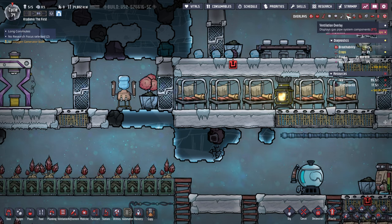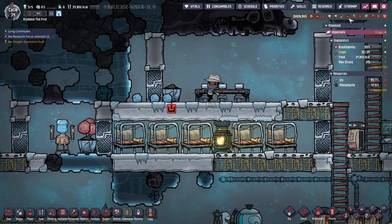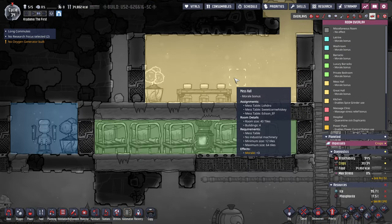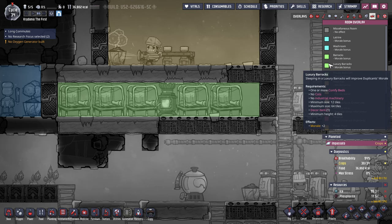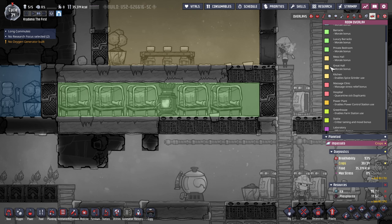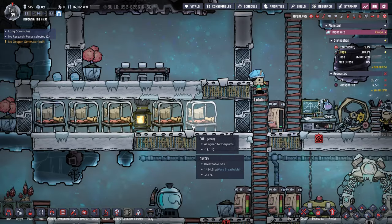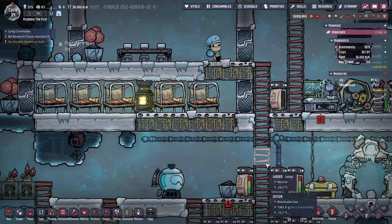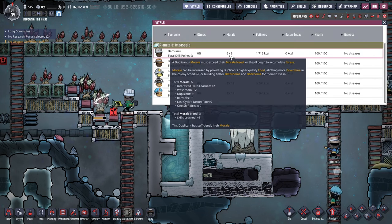What does that end up looking like? It's green. I don't know if that matters for their stress levels - I'm just not totally understanding how all this works. That's plus three morale - that's a pretty big deal actually. Luxury barracks requires comfy beds, so that's not going to be a thing anytime soon. The great hall just needs a fancy decor item - probably like a sculpture or something. For now, this is fine. I think morale is actually looking pretty good now - six out of three.